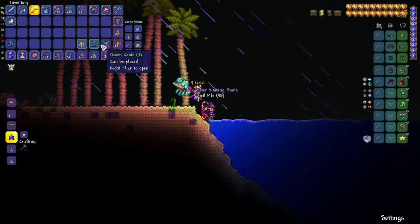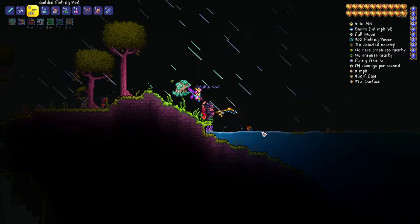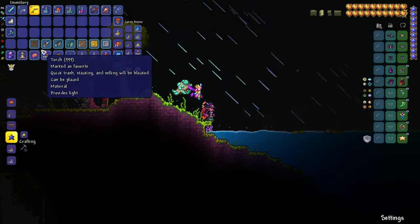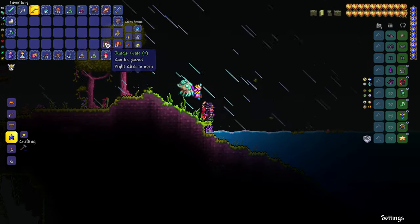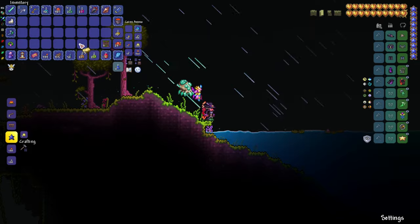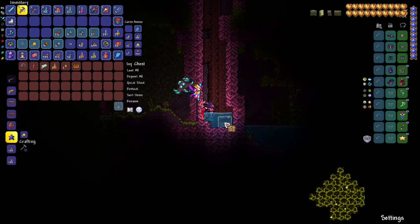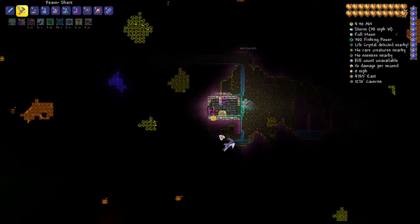Water Walking Shoes are not an easily obtainable item, so it may take a while. The next item we need is the Anklet of the Wind, obtainable only in the jungle. You can fish for jungle crates, which have a chance to produce the anklet — about a 1 in 6 or 1 in 7 chance. You can also find them in ivy chests inside rich mahogany trees or jungle shrines.